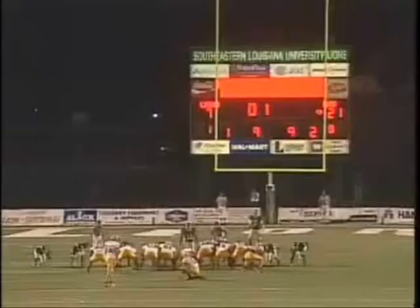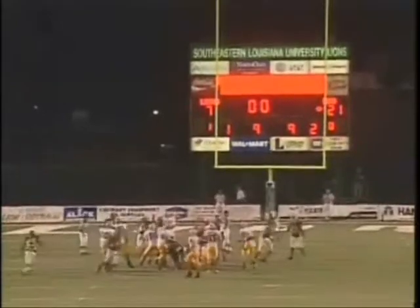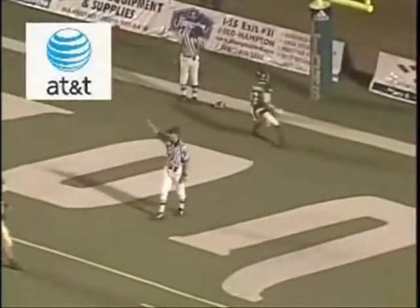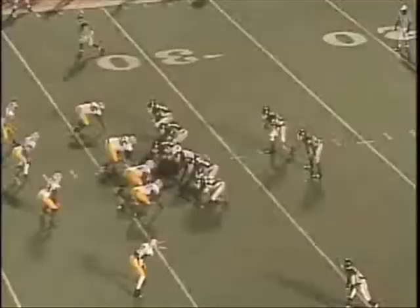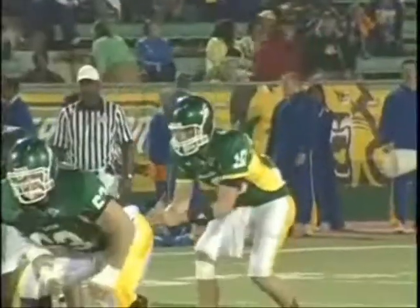We ended up getting two turnovers — a muffed football — and this is critical right here. You can see the push that we're getting up front, and Brian Reynolds gets the block. That is huge. Going down, we just needed to stop them. Now we're trying to get our run game going with Jay, being physical. We end up running the football, running the power right here, getting a good block by Blas, and Jay doing what Jay does best. Right here we're running a naked again, getting an offensive rhythm.